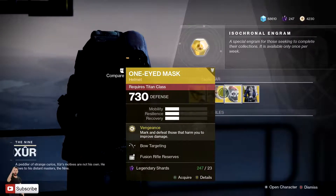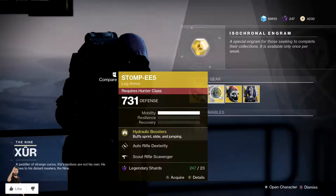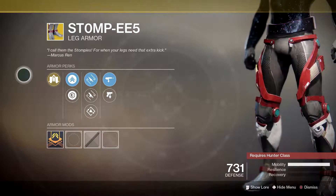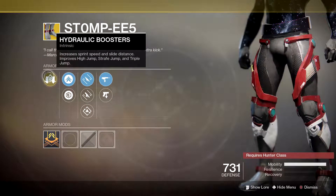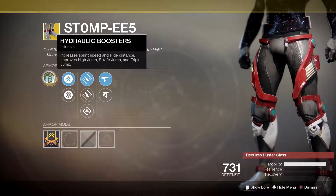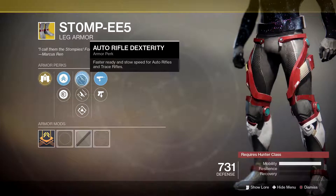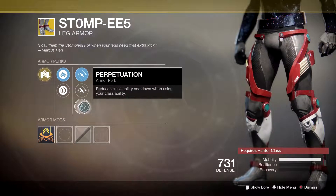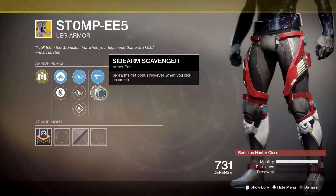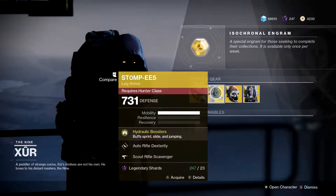Moving on, we've also got something for the Hunter — the Stomp-EE5s, 23 legendary shards for this Hunter exotic. Seriously fun, seriously cool, and dare I say very OP. Main perk is called Hydraulic Boosters: increased sprint speed and slide distance, and improves high jump, strafe jump, and triple jump. Pretty freaking cool — pick it up if you haven't got it. Secondary perks: auto-rifle dexterity, fusion rifle dexterity, and perpetuation, plus scout rifle scavenger and sidearm scavenger. 23 legendary shards for your Hunter.